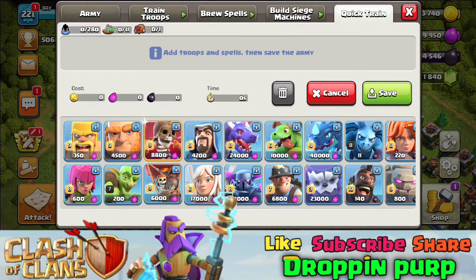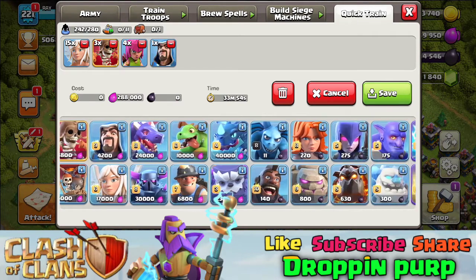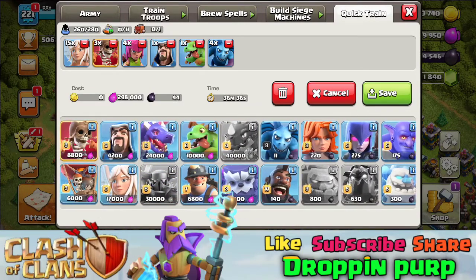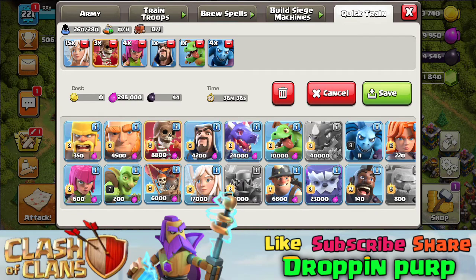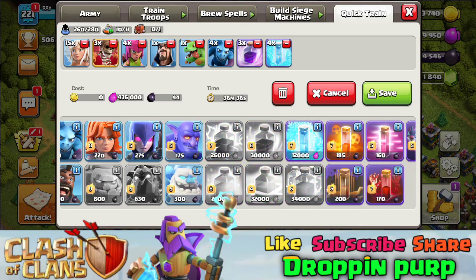I will show you the combination. We have 50 healers total, a super wall breaker, 4 archers and wizards, a baby dragon, and 4 minions. For spells, we have 3 rages, 4 freezes, and 1 poison. This is our troop combination — it's super great.